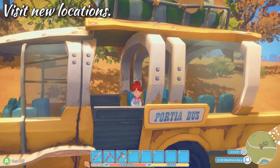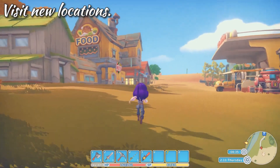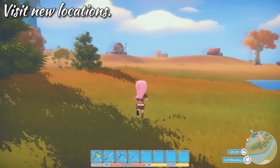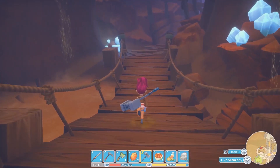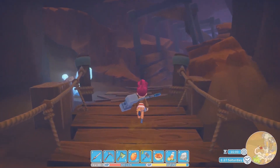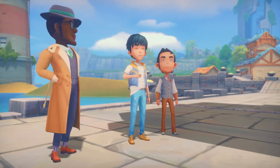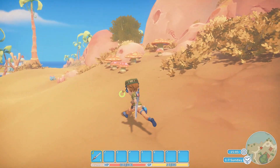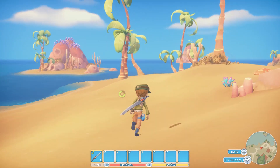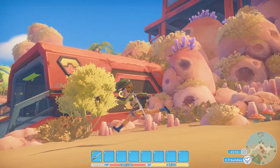Portia is a quiet little town set in a post-apocalyptic world, and since launching into Early Access we've added new locations for you to visit. Head to the desert where you'll encounter new creatures and enemies as well as a new dungeon and ruins to explore. Then there's the harbour — you'll need to help the Mayor of Portia rebuild this location in all new story missions. And the most recent location to be added: Starlight Island, where you'll find a new dungeon to explore with its own inhabitants to get past.